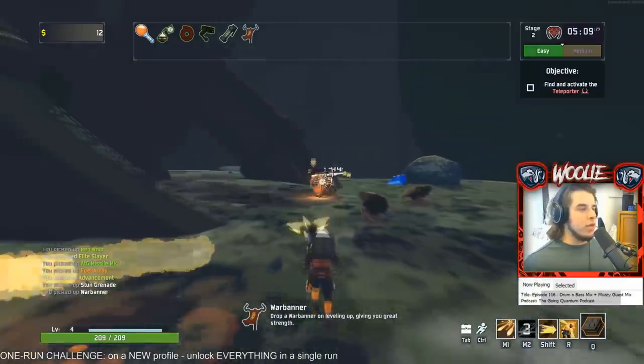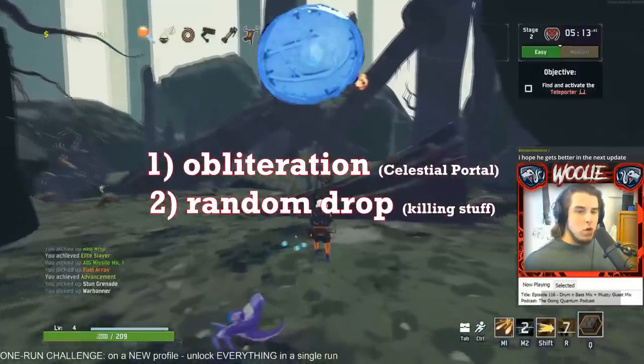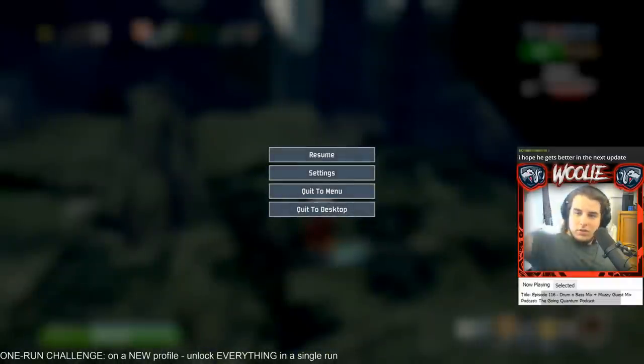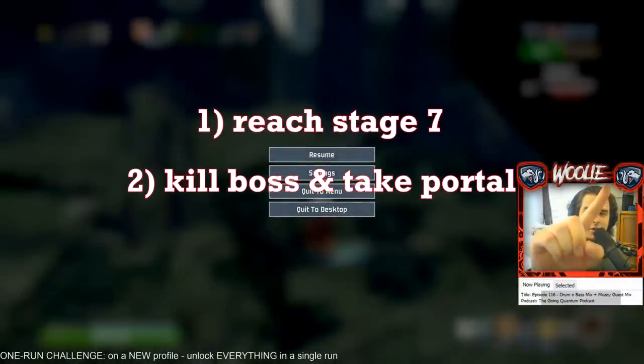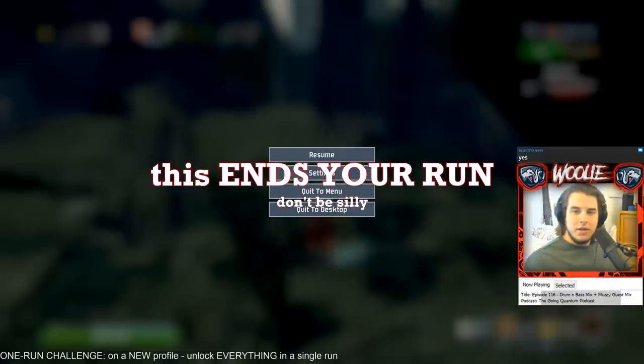Accessing these altars requires the use of a lunar coin, which are obtained in two ways: obliteration and random drops. For obliteration, the gist is to reach stage seven, take the celestial portal after killing the boss — the portal will always be there after your first loop — and obliterate yourself at the obelisk below. This grants you five coins but ends your run, so do not do this unless you want to move on to a new run.